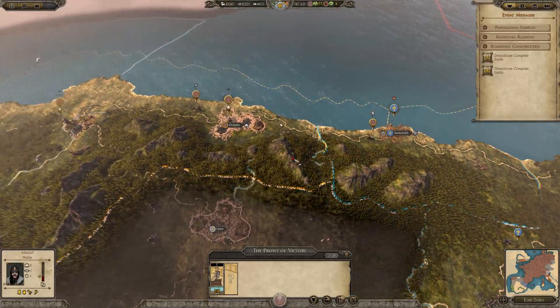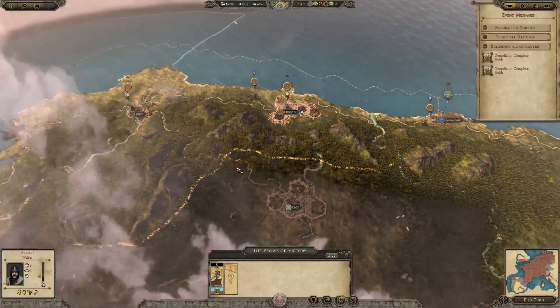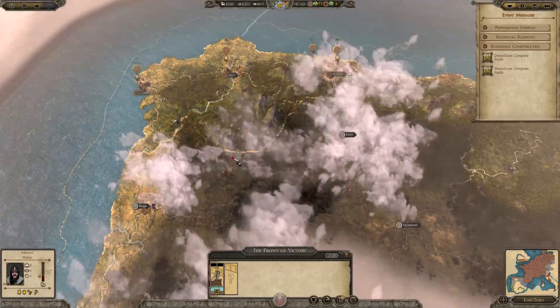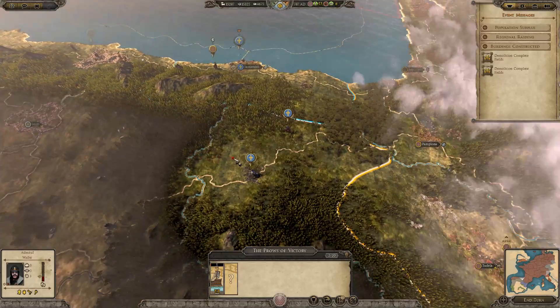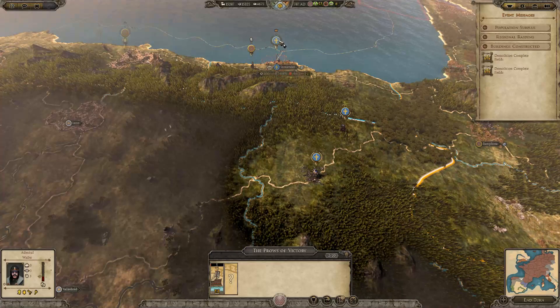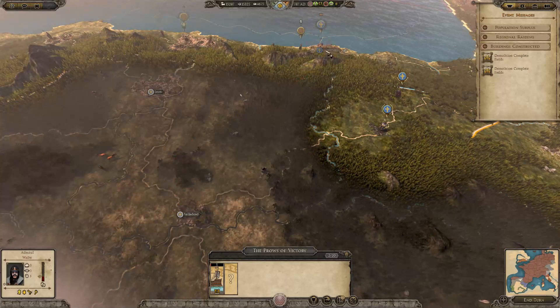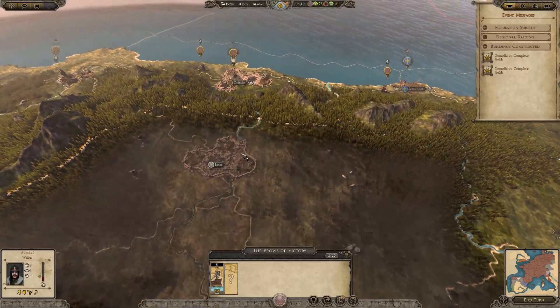They're just raiding my coastline and they're my allies, for goodness sake. Very, very stupid AI. The other downside here is that if these guys actually manage to beat them, then I'll have to cancel my military alliance with them in order to annex them. It likely depends on whoever wins — that's who we kill.